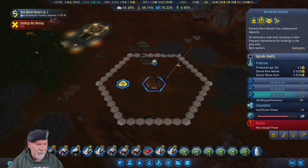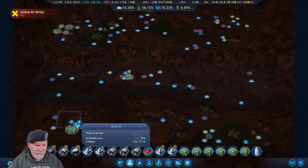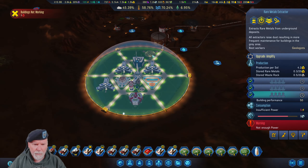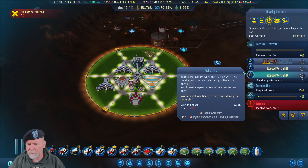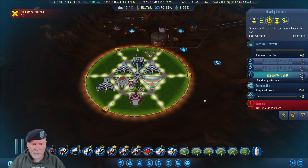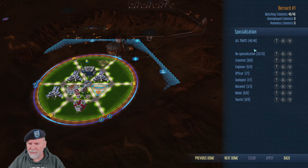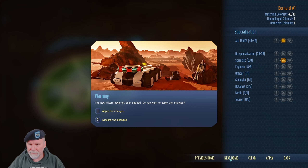All right, let's go back. We've got this solved — get back over here and figure this out. We've got the two water pumps going, got food going, we'll get that built. So let's go ahead and make this a specialization system. Scientist. Okay. The next dome — find the changes.